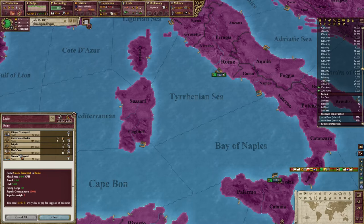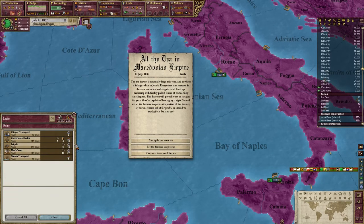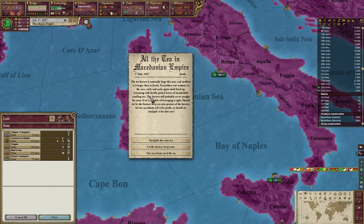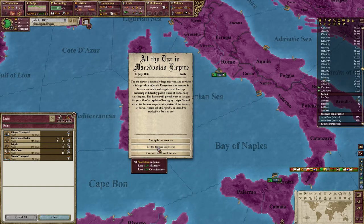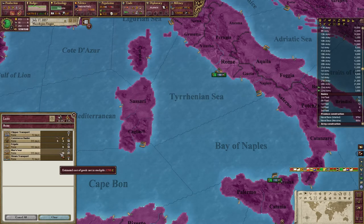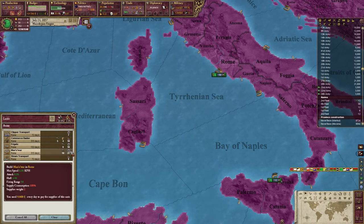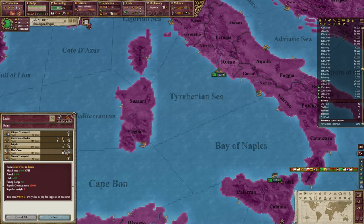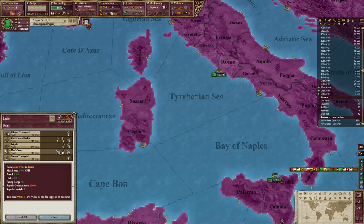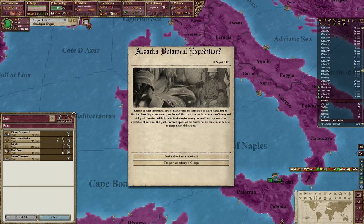I'm having trouble keeping these guys supplied at full readiness. There's an event about all the tea going to the master empire — an unusually large tea harvest. We can let the farmers keep some and lose some militancy and consciousness, or sell it to our merchants. Let me think about that. Looking at ship stats — attack five, hull six versus attack eight, hull four — so these have more attack but less hull.